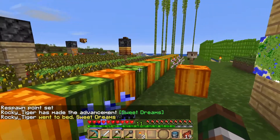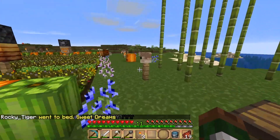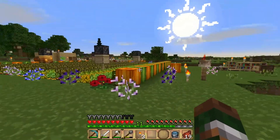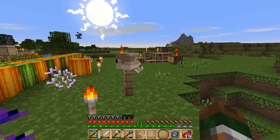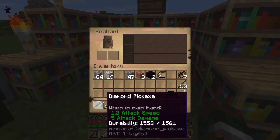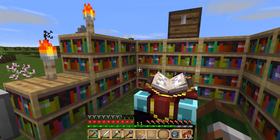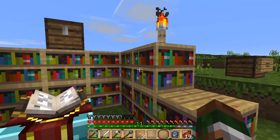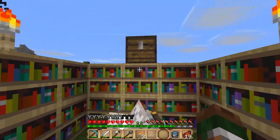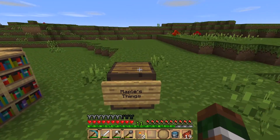We got pretty busy yesterday getting everything kind of started. Didn't actually cover any of the stuff here at Spawn. We have a little bit of a community setup here. Let me count the bookshelves — 1, 2, 3, 4, 5, 6, 7, 8, 9, 10, 11, 12, 13, 14, 15, 16. It is a full enchantment setup! And we've got a ton of Lapis already.